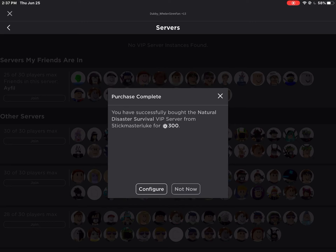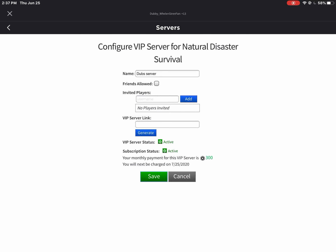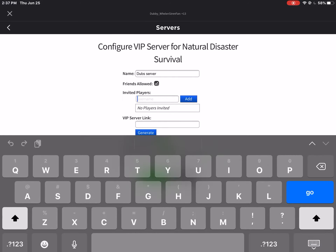What'll happen now? Configure. Friends are allowed. Invited Zion.